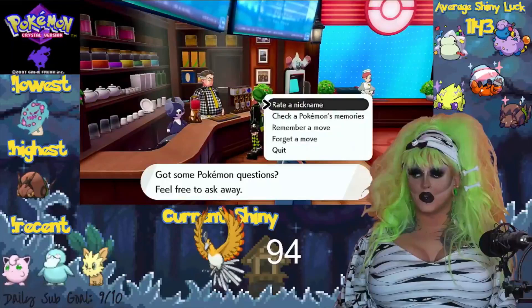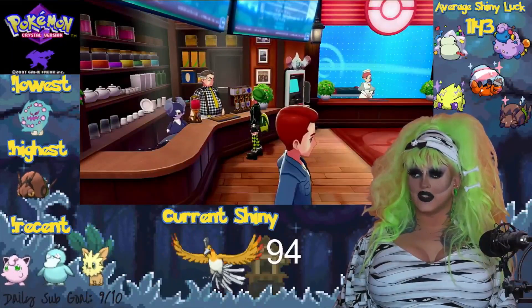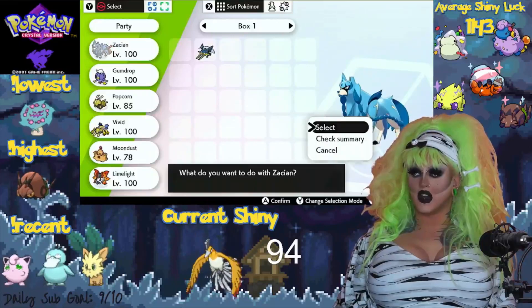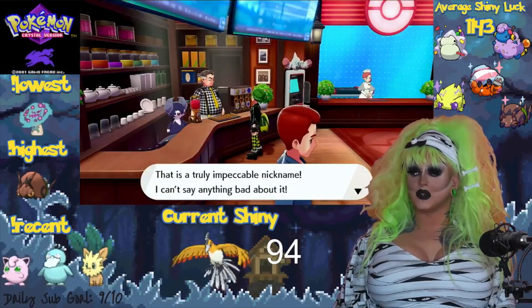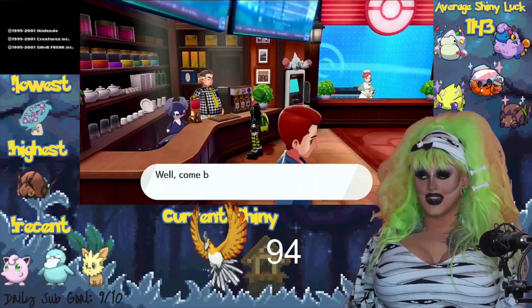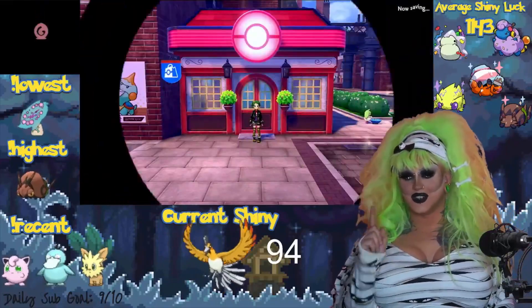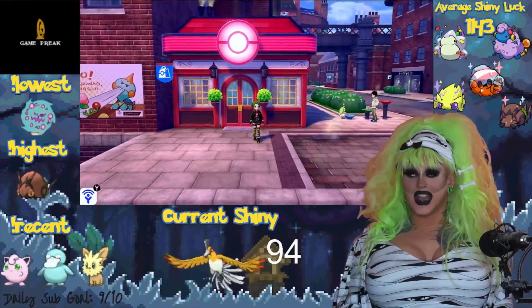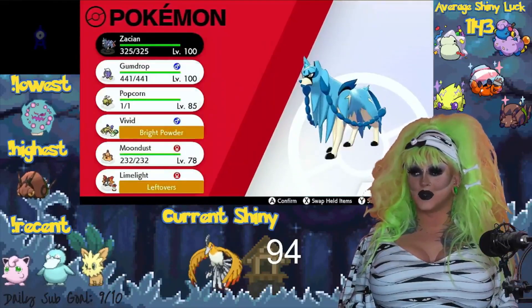I'm going to name it Boo Berry. If you want to rename, go to a Pokemon Center and choose Write a Nickname at the top, then click on your Zacian. The name rater says: 'Zacian — a truly impeccable name, I can't say anything bad about it. Take good care of Zacian.' We cannot rename it. You cannot rename Zacian or Zamacenta. I'm sure there's a hack or a way, but for right now it is not going to be named Boo Berry.